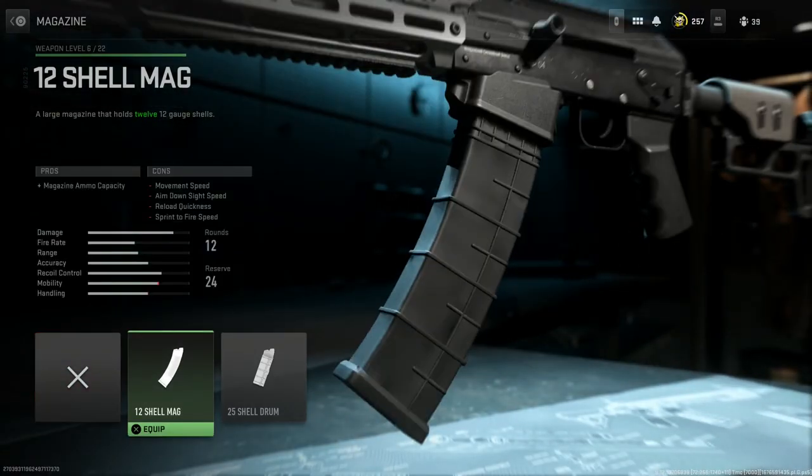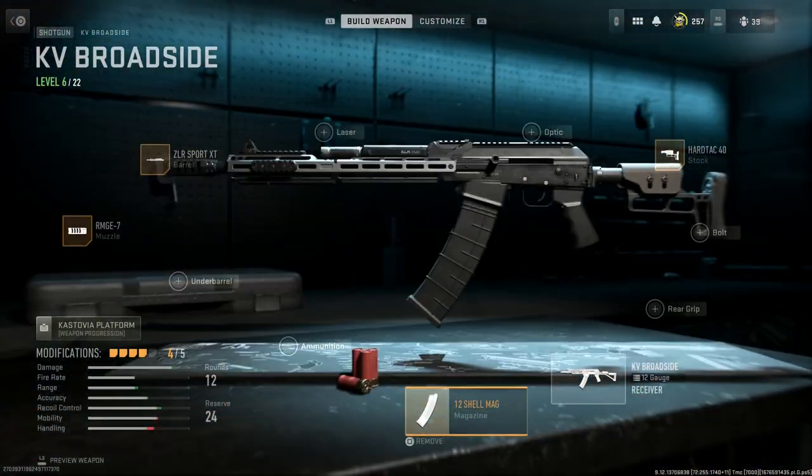For the magazine, we're going with a 12-round shell mag. That takes us from 8 rounds of 12 gauge to 12 rounds, improving ammo capacity by four. The cons are just a minor slower movement speed and handling overall.